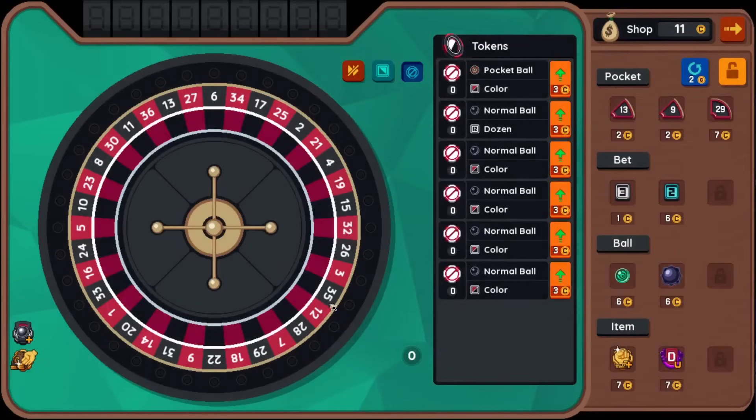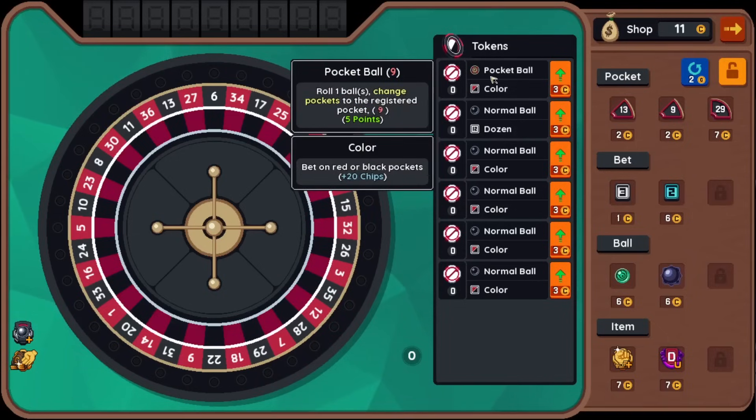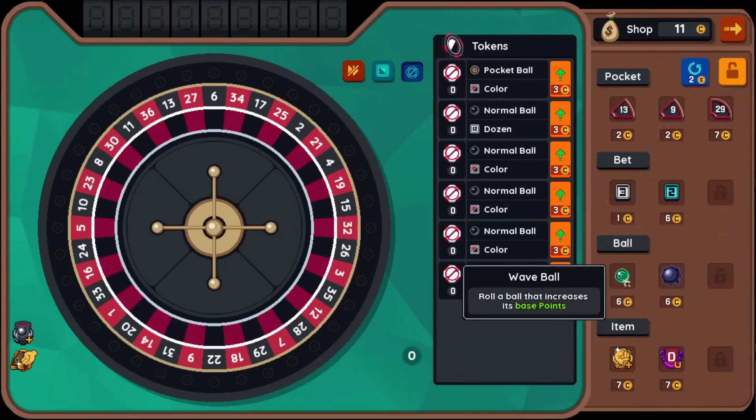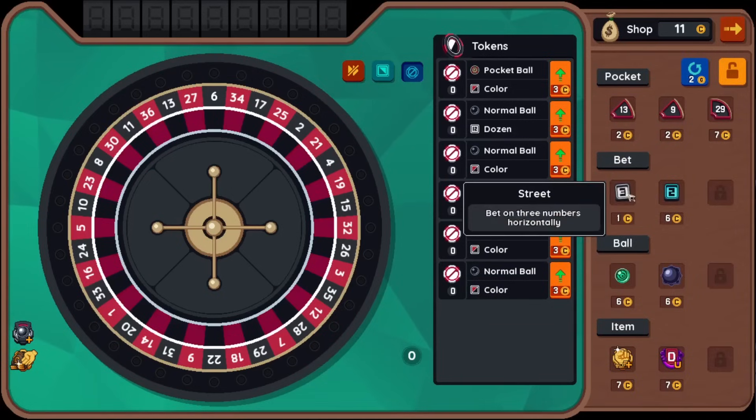So you can discard to try to get specific tokens or balls, right? You do have a draw pile, and it reshuffles if you draw them all. But when you place a bet, that uses a token. When you spin, that also uses a token. So those two things both use tokens — you've got to have a balance of betting and rolling. You want to place your bets first if possible, and then start rolling. Roll one ball — change pockets to the registered pocket. It's currently set to nine. Why'd the verbiage change all of a sudden? I'm a little confused by that.